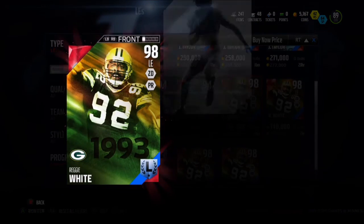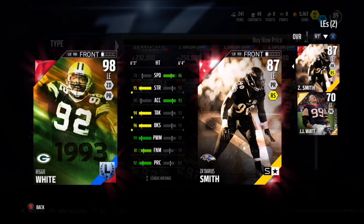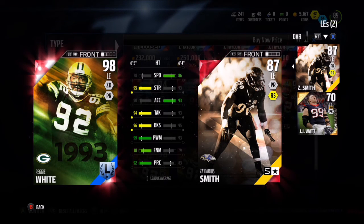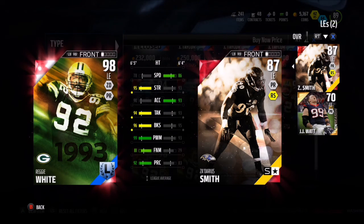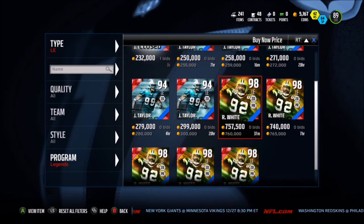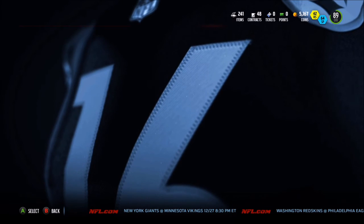Hopefully I can bring you guys another pack opening later today. That's pretty much all I got for you guys. Check out these comparisons — this card is a monster. You guys got to pick him up if you didn't already. If you need a left end, he's comparable to Reggie White, so why would you spend 800-900k for Reggie White when you can get him? Hopefully you guys enjoyed the video. If you did, please leave a like. I'm really appreciating the support recently. This has been Taser and I will see you guys later. Peace out.